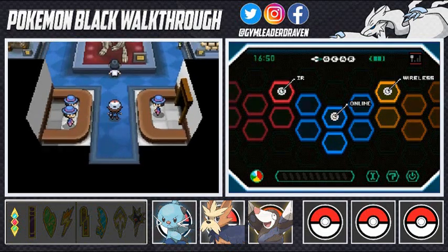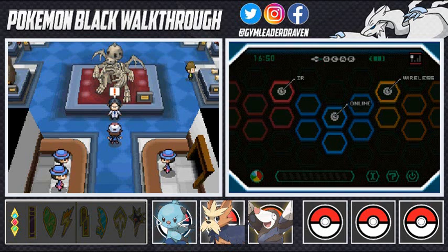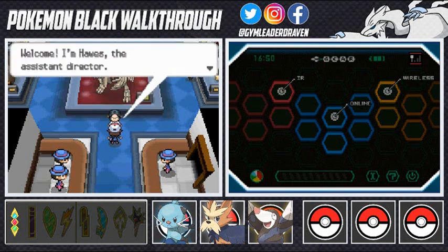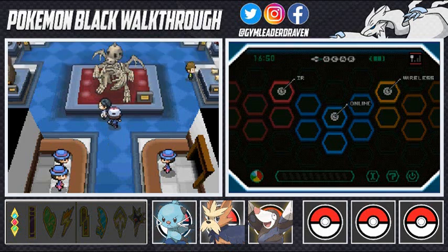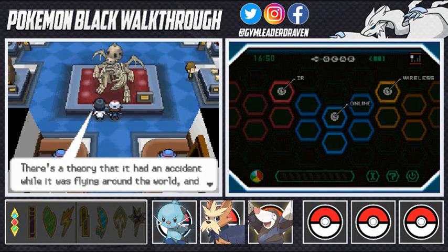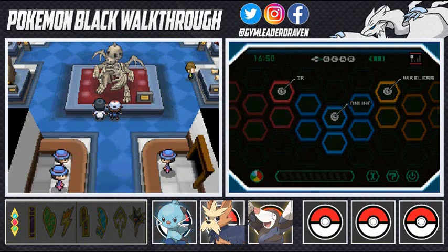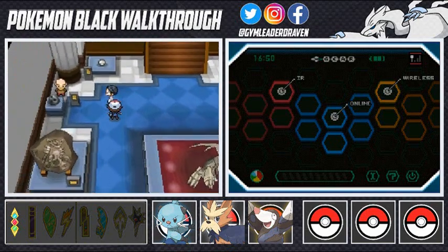Let's go right in here. As you can see there's somebody looking at the Dragonite skeleton — this guy is fascinated by it. He looks at us and says 'Welcome, I'm Haas, the assistant director. Since you were kind enough to visit, I'll give you a tour of the museum.' He explains this skeleton is a dragon type Pokemon — there's a theory it became a fossil while flying around the world.